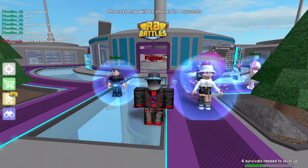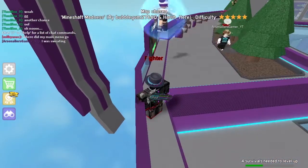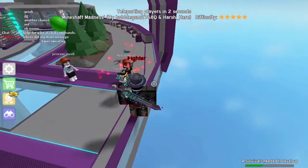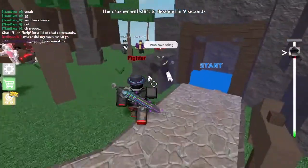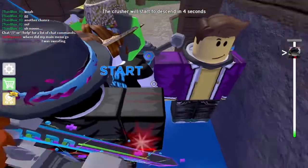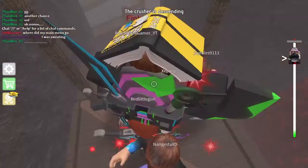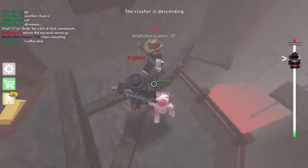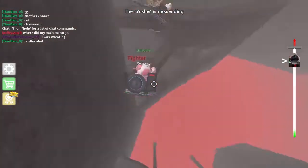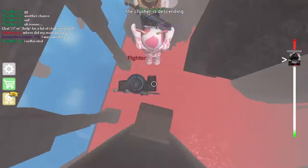Hey guys, welcome back! Today I'll be playing Crusher, let's get straight into it. Alright, so we're starting with Mine Shaft Madness. Let's teleport there — there we go, stand in here and now we wait. It opens, and from here we head over here, over to this side and across to this pulp, climb up.